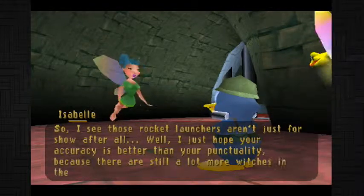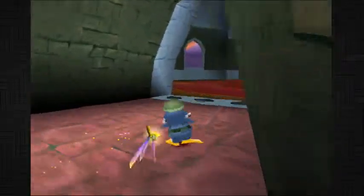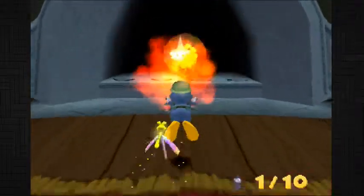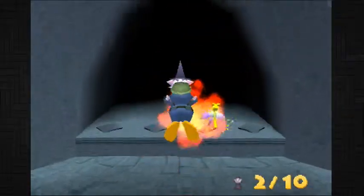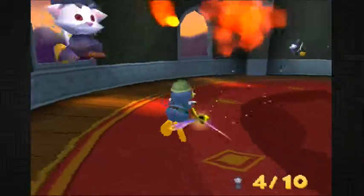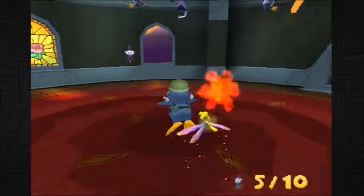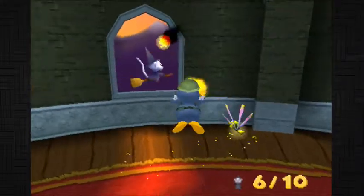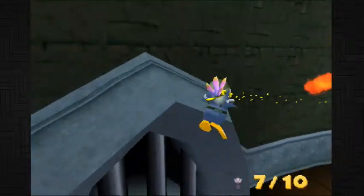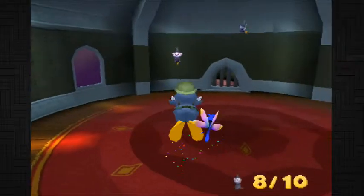There are still a lot more witches in the temple. Hey, calm down, Isabelle. Punctuality was never much to me — just being yourself is the thing. I don't think it's possible to hit these witches as they're coming out, but oh, it is! I got three of them as they came out — that makes it a little bit easier. Watch out for their dive bombs. Just be careful and no problems will be coming your way. Witch cat-witches — ow!